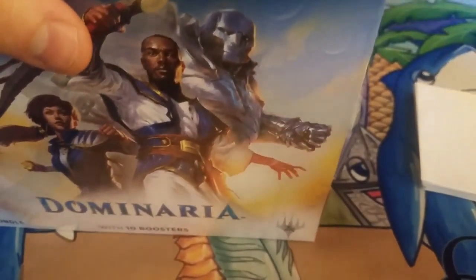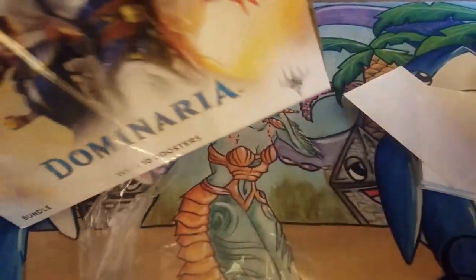Yo, what is up everybody, it is your boy James here at Heart and Soul MTG, here to do a quick unbundling. This is not a box — this is a Dominaria bundle. We're hoping to hit some pretty good stuff. We're not looking for anything specific, so this is going to be a simple run through. There's so much stuff in here — none of that's important. Straight to the goods.